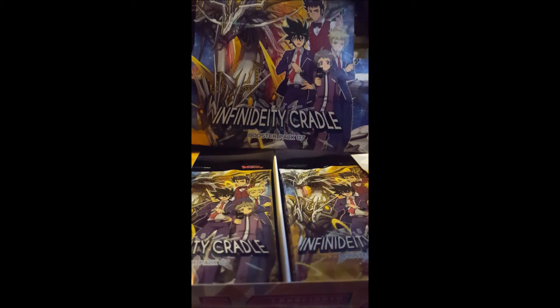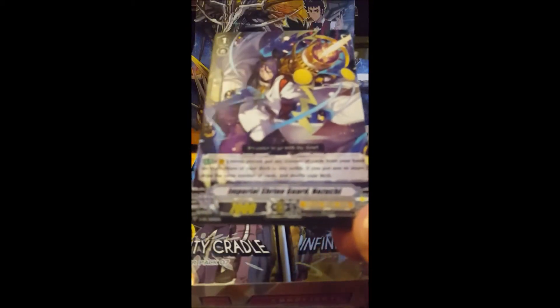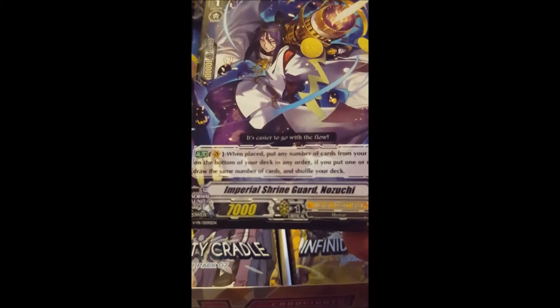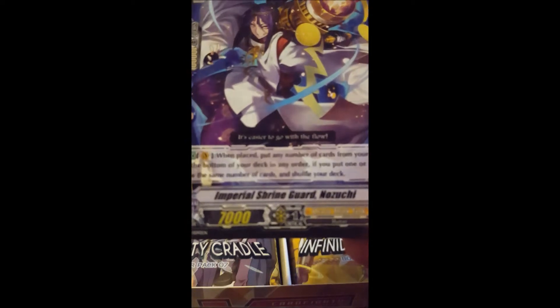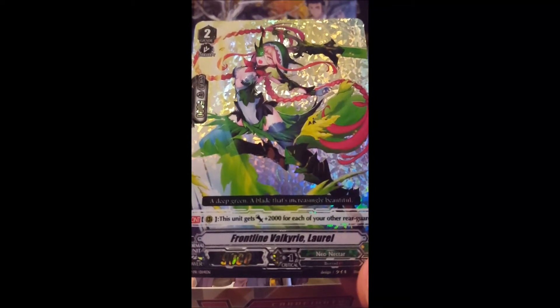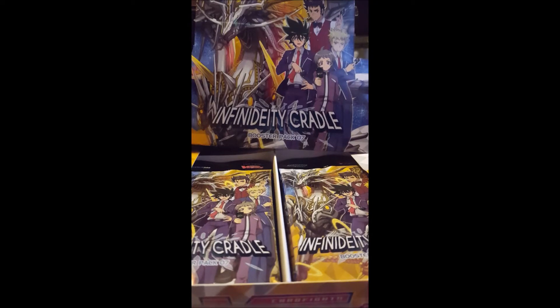Let's get this pack open. We got two cards - we've got Oracle Think Tank and Imperial Daughter. We've got a shiny - Frontline Valkyrie Loyal. You're not guaranteed a shiny in all the packs. I'm happy with that. This is classed as a campaign pack, so let's get on to the main packs.